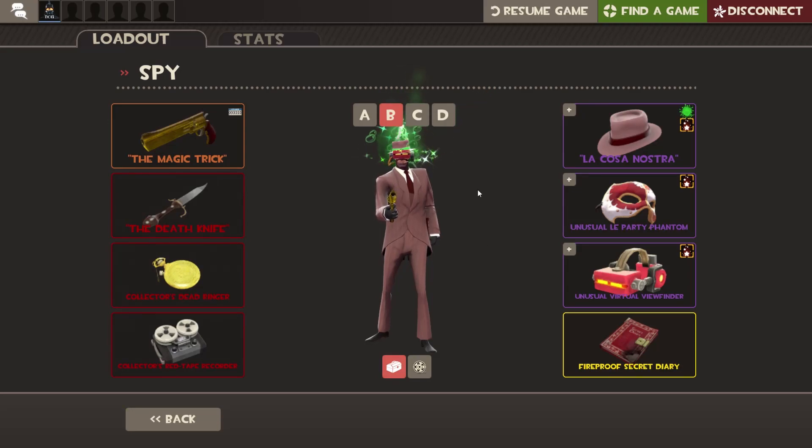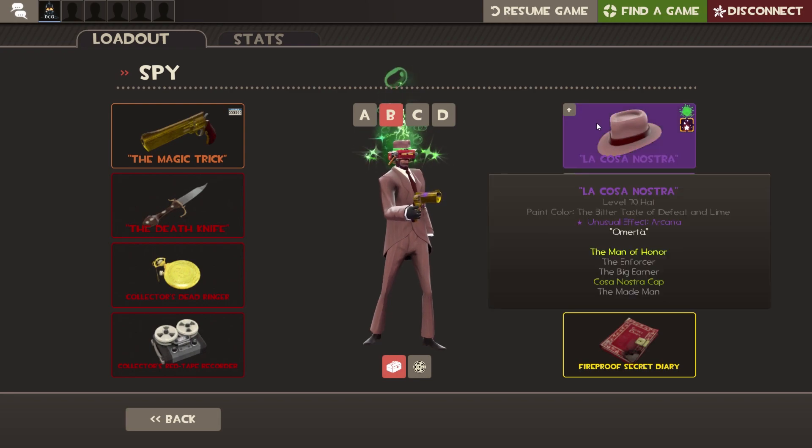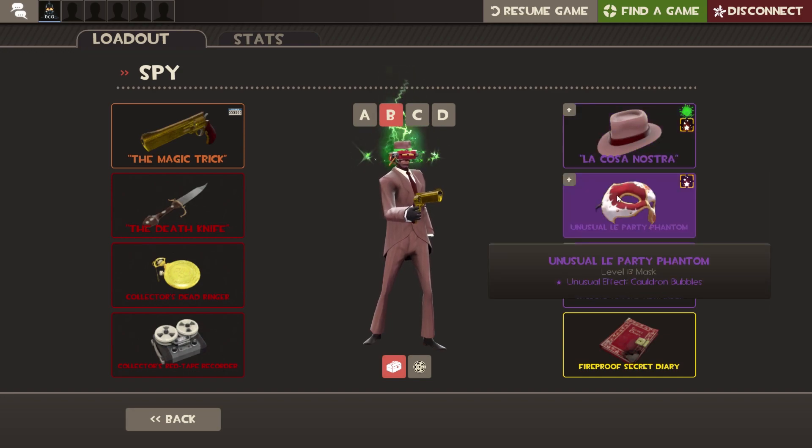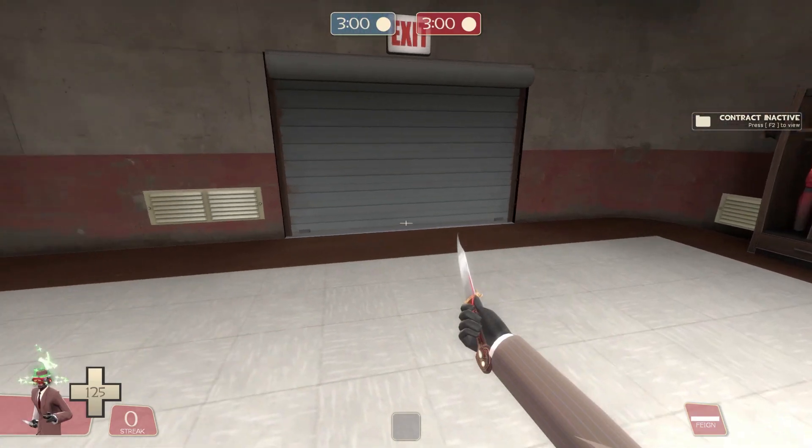Hello guys, it's Darf Chin Gaming. Today I'm going to be reviewing this loadout. This has the Akana — I actually renamed it, but anyway, I don't know what its original name was. I had the Cauldron Bubbling Party Phantom and the Terawatt Virtual Viewfinder.